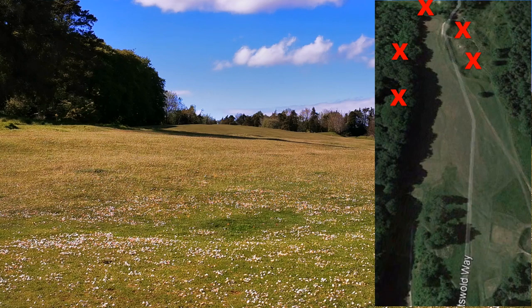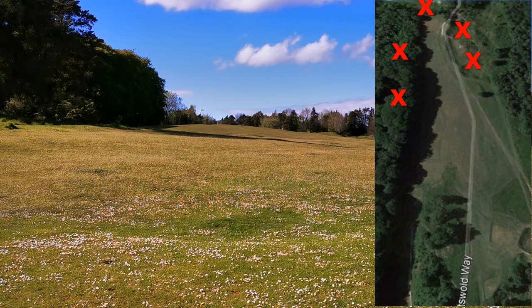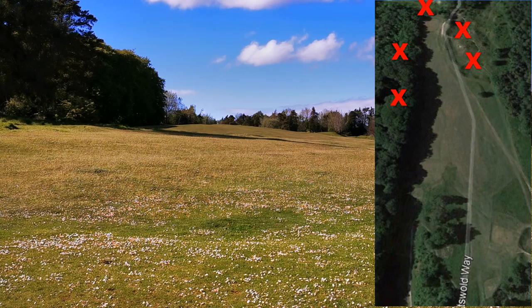Second hole. We have out of bounds down the left, and if you go left and stay in bounds then you're underneath those trees on the left. The fairway's a hog's back and runs heavily over to the right. And there's a quarry over there. So you could hit driver because it is uphill, but I much prefer the three wood and hanging back. And hitting into the green is no bargain either.